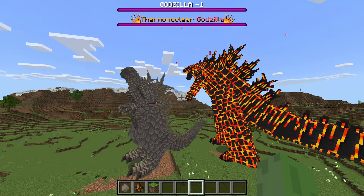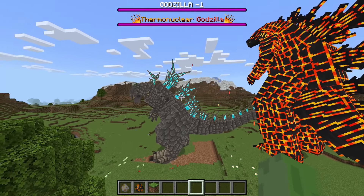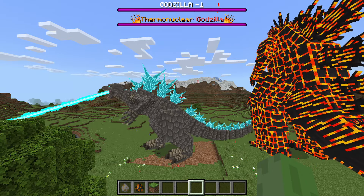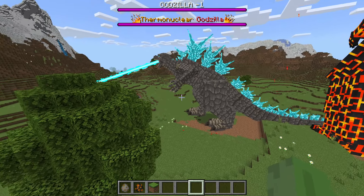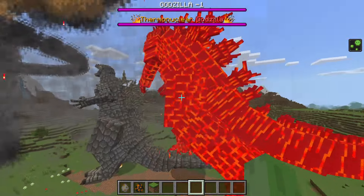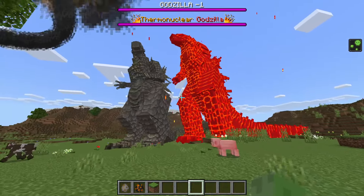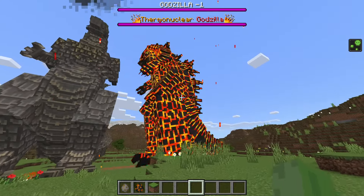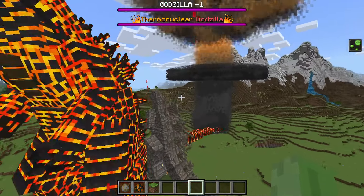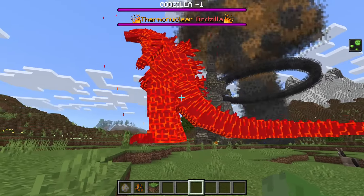It looks like they're aware they're both in the same area. Godzilla Minus One is using its move — this is actually pretty cool. We get the mushroom cloud and it looks like it is effective against Thermonuclear Godzilla, but almost nothing is really going on with its health. This mushroom cloud is insane by the way.